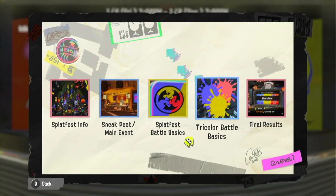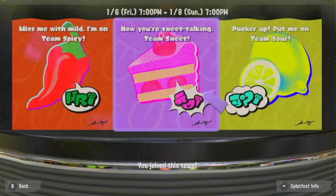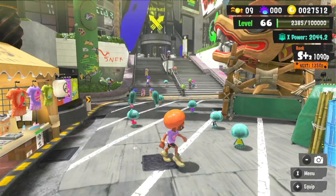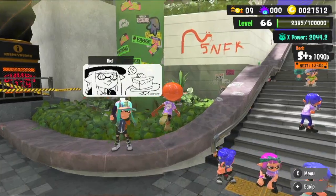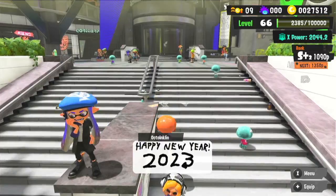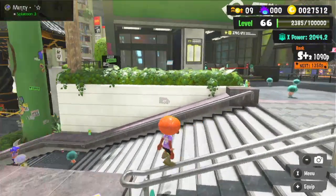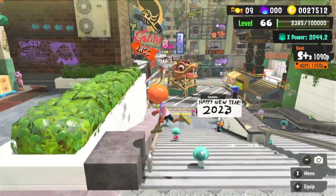So I believe the final results are in here. They base it off which team has the most popularity, how many conch shells you get during the sneak peek, and how much clout is earned during the main event. For the main event they split it between open, pro, and now they're splitting it between tri-color as well. So that's how it's now calculated. Tri-color is now completely different in the calculation mode, and they did also change how tri-color works — it's much different than how it used to be.